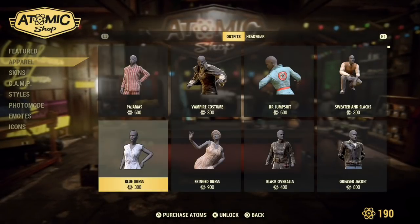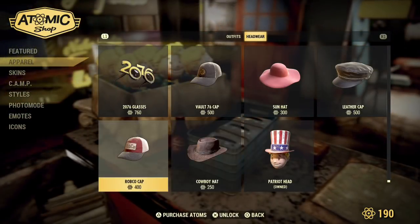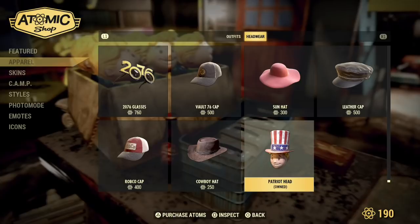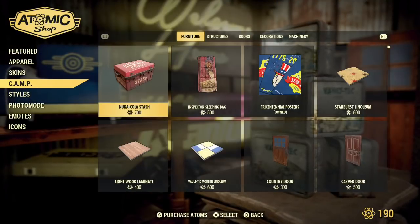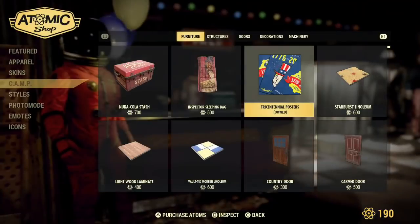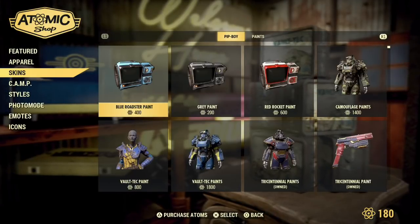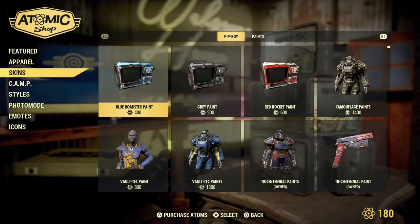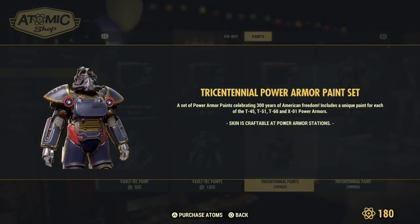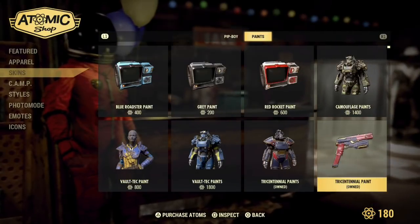You're going to head to the Atomic Shop. In the Atomic Shop, it's going to display all the things you guys unlocked with this Tricentennial Edition. The first thing being an American Patriot hat, second thing being a patriotic Vault Boy mask, third thing being an American Patriot suit, fourth thing being some Tricentennial posters for your camp, five being a three paint set series, Tricentennial paint for your power armor, Tricentennial paint for your pistol, and Tricentennial paint for your hatchet, as well as Tricentennial paint for a laser gun. It is a lot of different items that you guys are going to unlock.